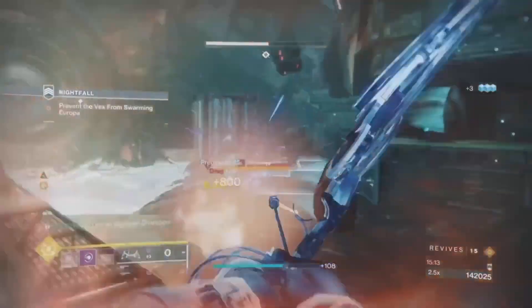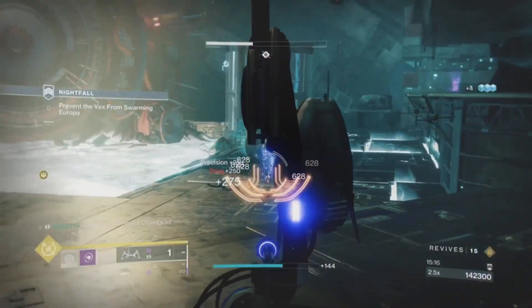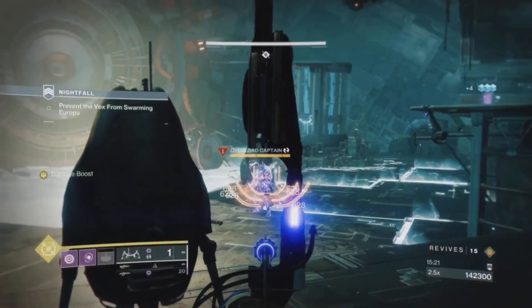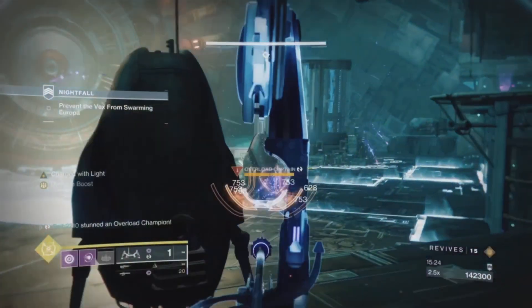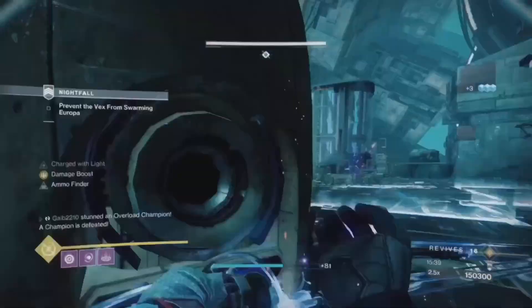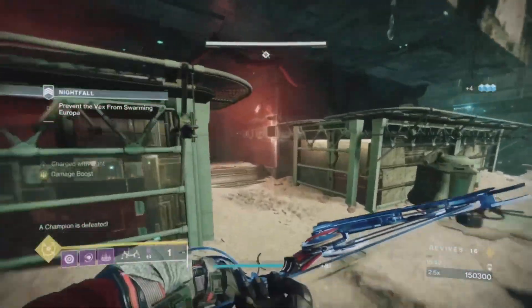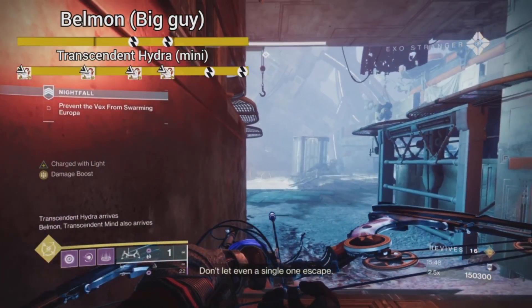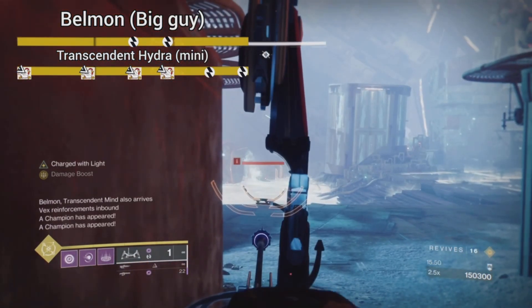You start with an overload and some dregs. Kill them and as soon as that overload is dead you'll start the encounter. I'm putting up a health bar for both bosses so you know what phase I'm in during the fight. After killing that first overload, the first wave of overloads will spawn in with both bosses. I make sure I'm in the left-hand room, center door, up against the left wall so the boss doesn't see me and pummel me with void shots.